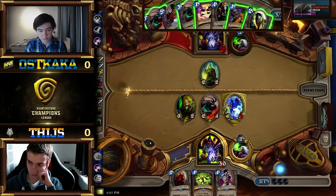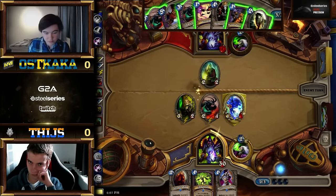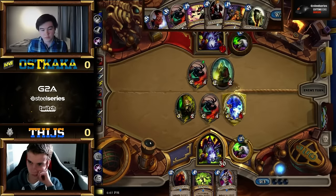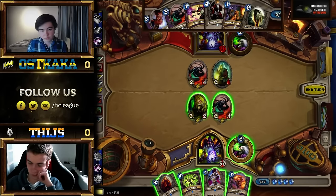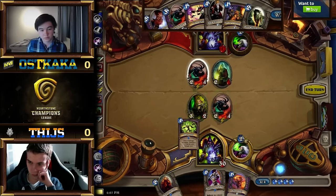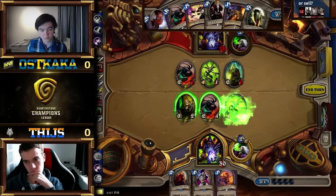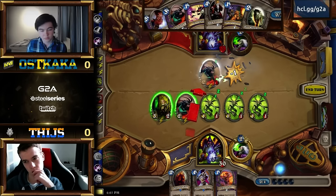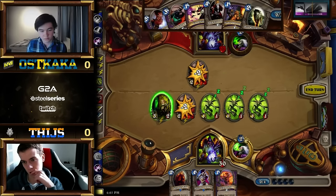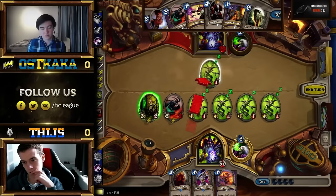Oskaka didn't get good cards from the Dark Peddlers — Corruption might be useful for cards like a Doomguard or Sea Giant you can't deal with, but it's a bit slow in this zoo matchup. It does look like it's going to be Implosion into the Gangboss. He had a few options but Implosion feels pretty good here, and he hits enough — he really wanted to hit a couple of minions. With this he's in a good way to deal with the board.